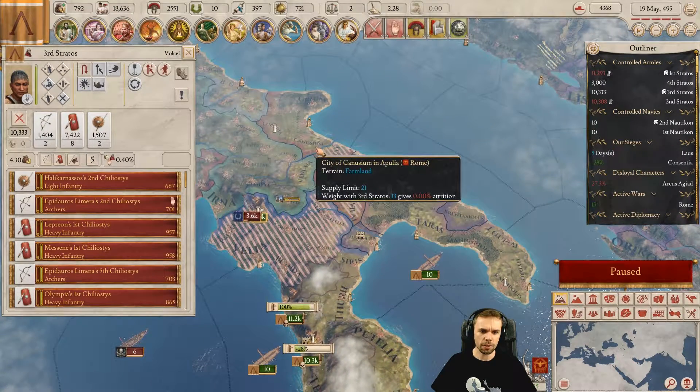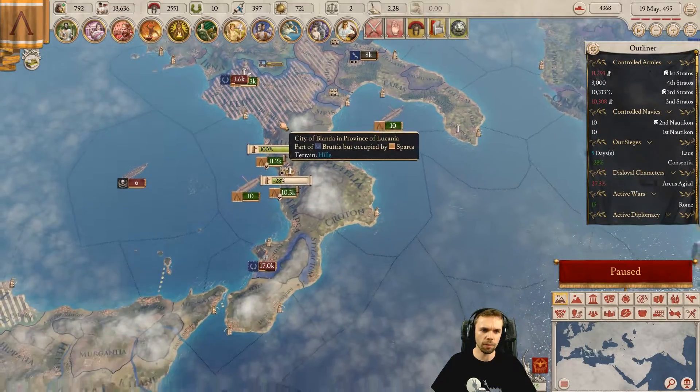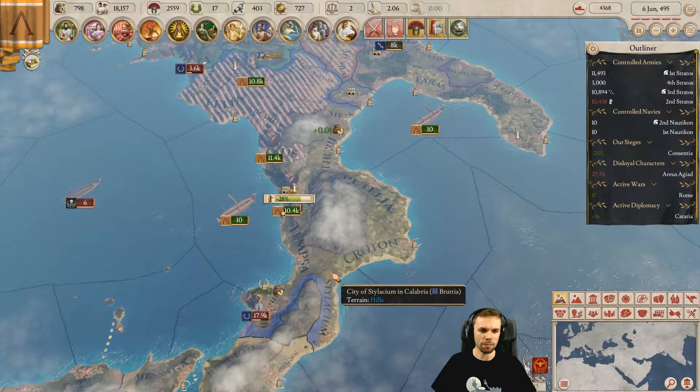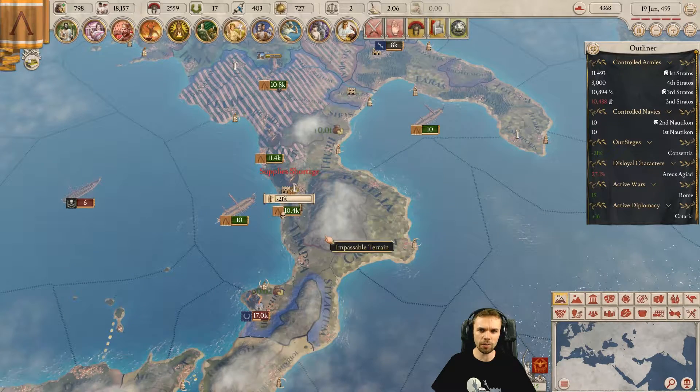Anyway, if you guys are running away I'm just going to go and siege down the rest of the Roman land over here. Is that a giant loading thing for an arrow? Maybe they just spent a million years to load an arrow. I hope not. Why can you walk in there? I don't understand. So we got that back — excellent.